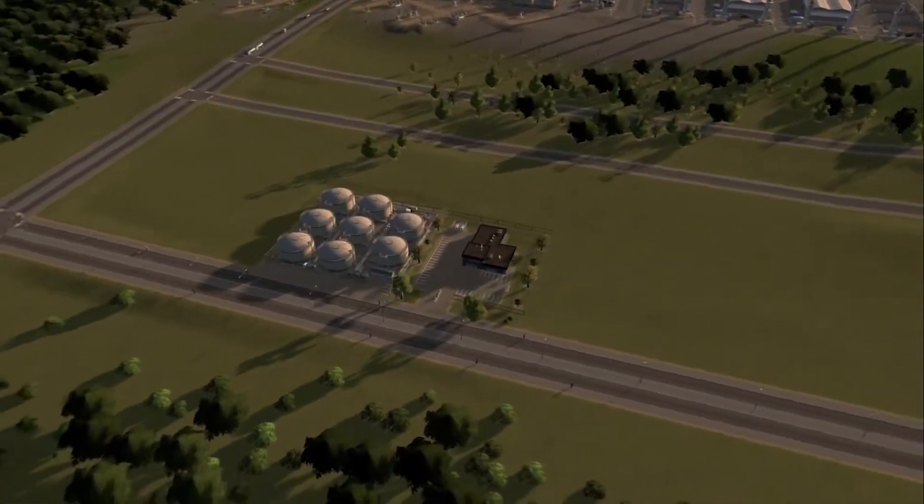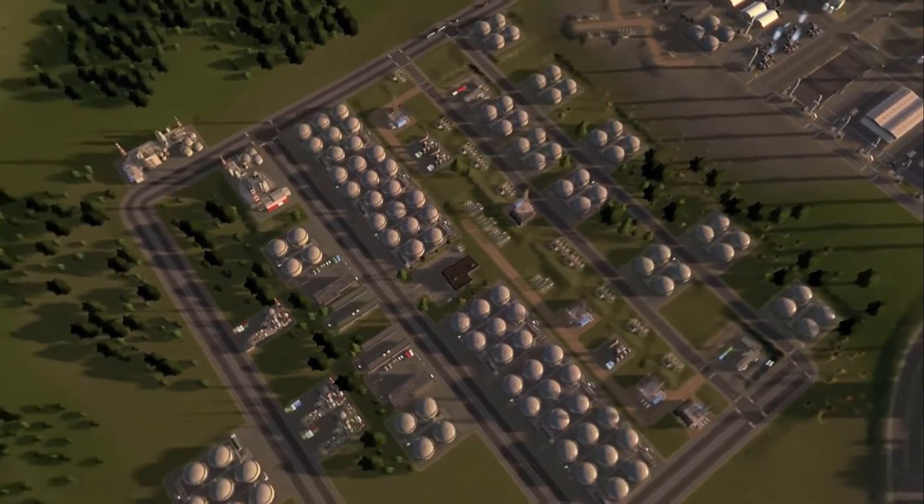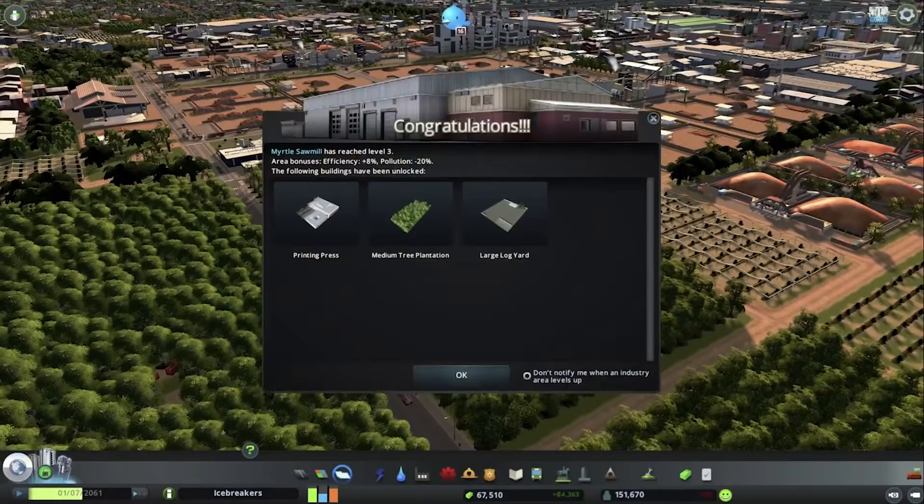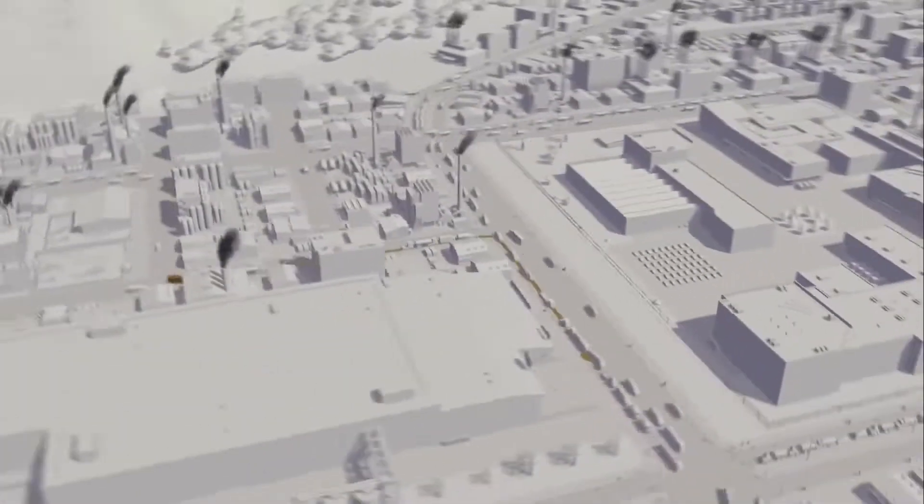When you make new cities, you must make sure that they're connected to the power grid and water infrastructure so that citizens are happy when they move in. You also need to make sure that you have the excess power and water to account for a new city.